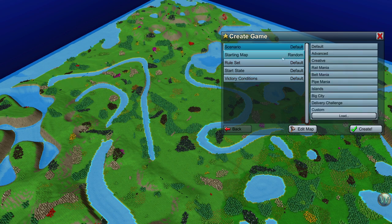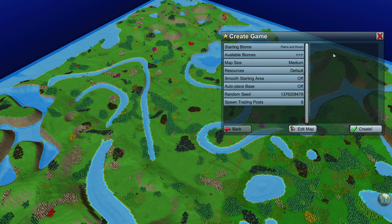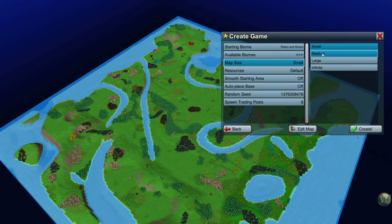We're going to use the default scenario, which uses the three defaults under these other settings — at least for this initial map. We could try one of the other rule sets at a later date. But I want to look at the starting map random generator here. I'll start with the map size and jump back up to the top at the end. The map size controls the actual size of the map.